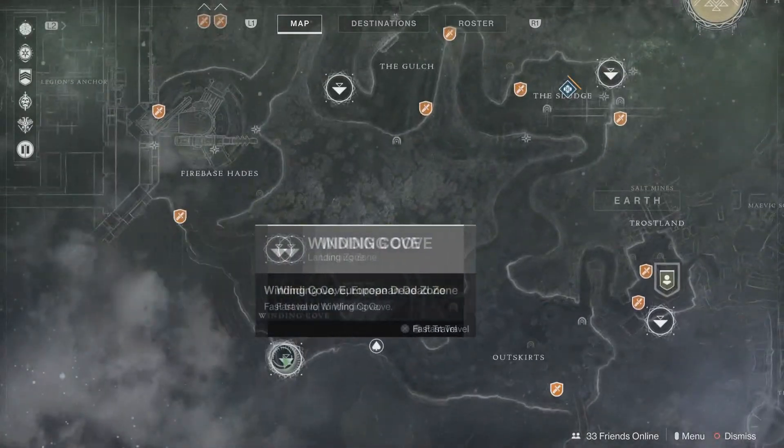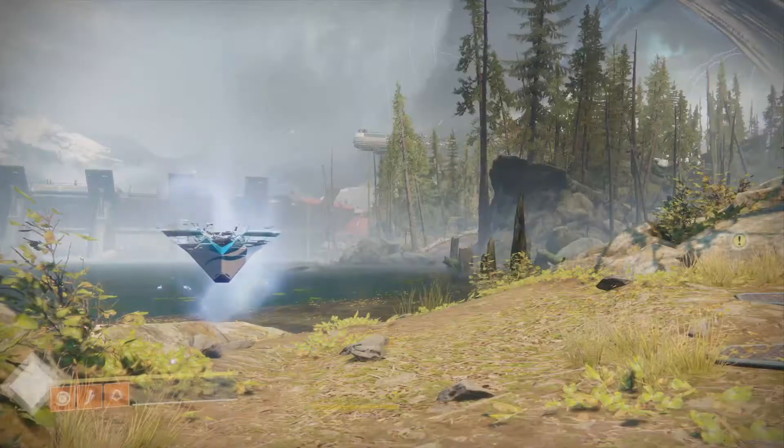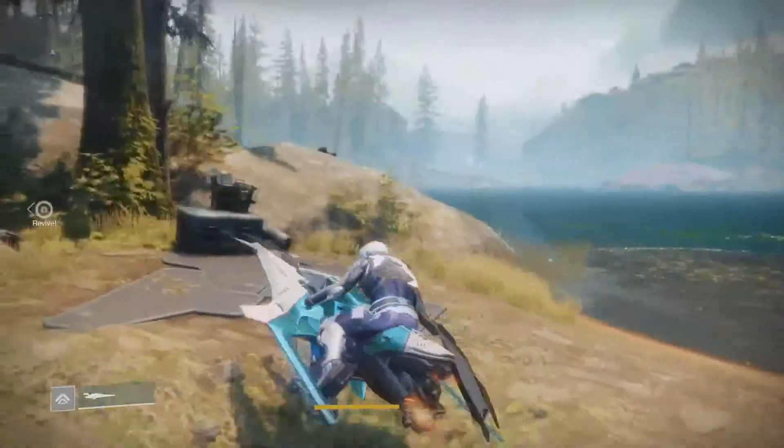For chest number 4, go to Winding Cove. The chest is just a little to the right of the spawn point. This is by far the easiest chest this week.